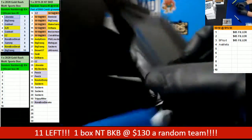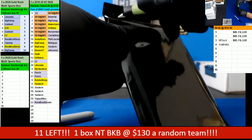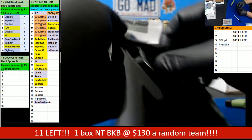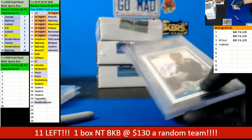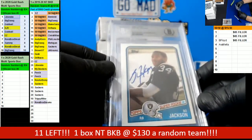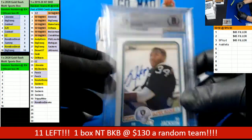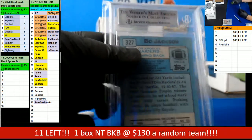Last one here, good luck. Oh! Bo Jackson on-card auto — it's a 1988 Topps card. Seven spot, Bronze Box Break again.